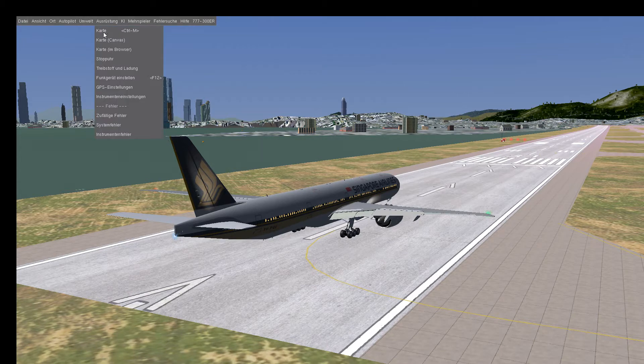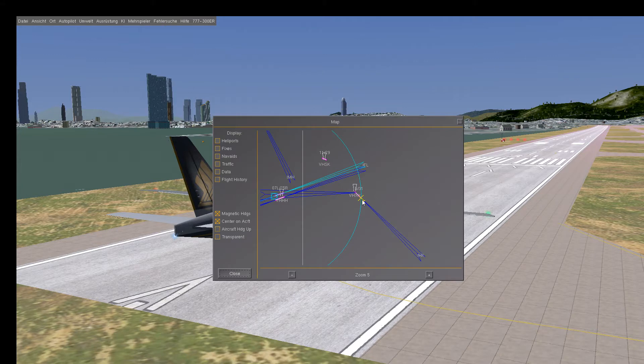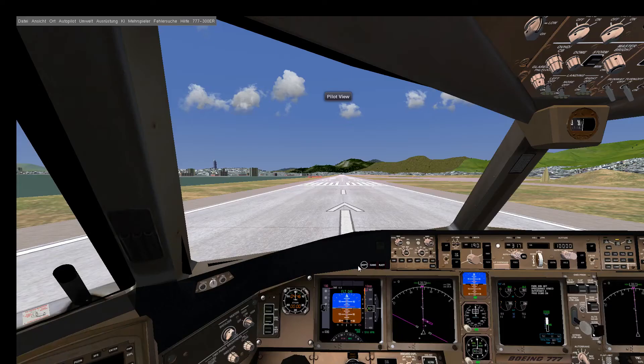Let's have a look at the scenario. We are located at the old Kai Tak Airport — from here we can do a very quick and easy ILS approach to the new Hong Kong Airport. We have already adjusted the ILS frequency, so we will attempt a fully automatic ILS landing, but we will make some mistakes with the gear and the flaps and see how the plane reacts.